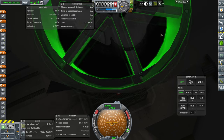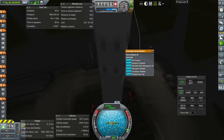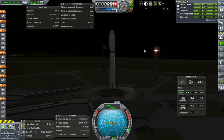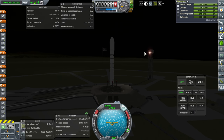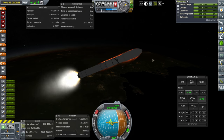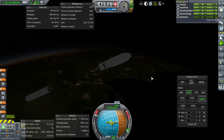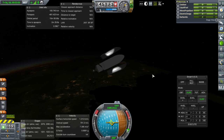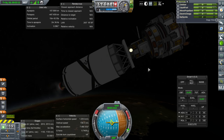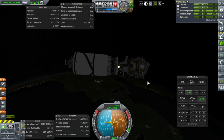It looks like a nighttime launch. The controller is upside down, but we have a controller on the launcher itself, so let me control from there. SAS on, throttle up, launch! First stage separation, ignition of the Poodle stage, fairing separation. I did put lights on the lander, and I also put antennae — let me extend them, though it might be a little early for that. Completing orbit: 118 by 90 kilometers.